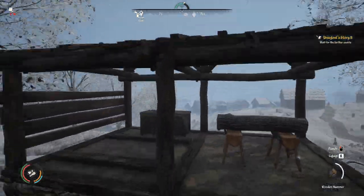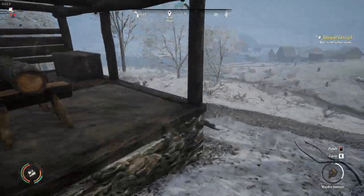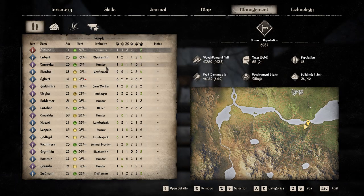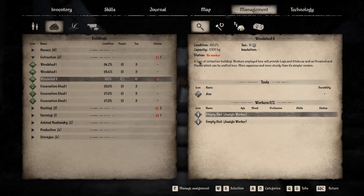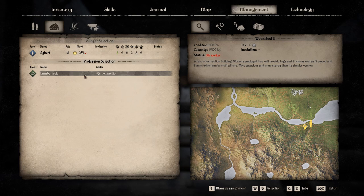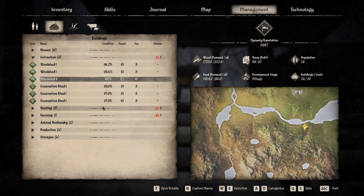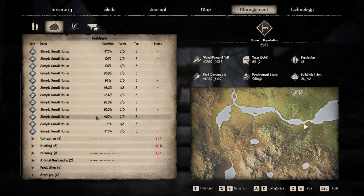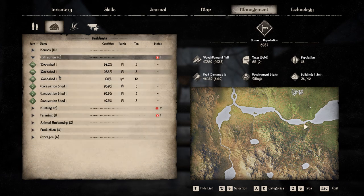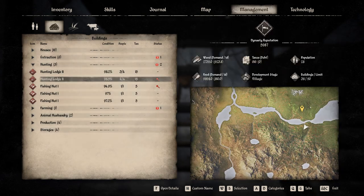Lumberjack lumberjack lumberjack - this thing is going to have two people working. Let's check the management for this. Extraction woodshed level two - we've got two empty slots for two people. Let's put Egbert back in place as lumberjack like he always wanted - perfect. We still have another slot for somebody else, which is great. The only problem is I don't have anybody else to work here yet.